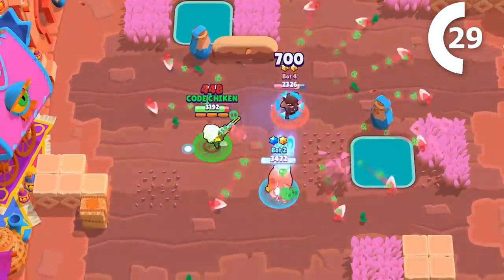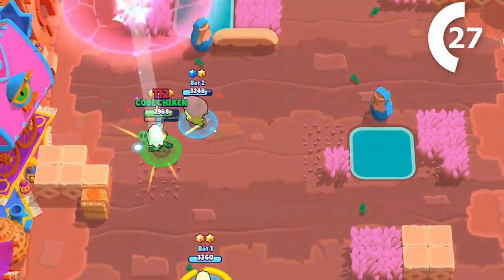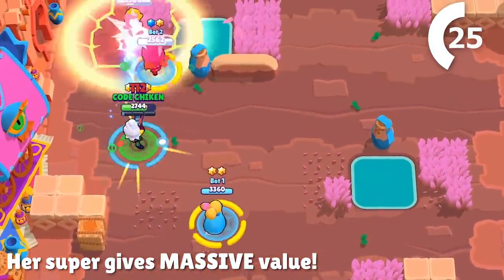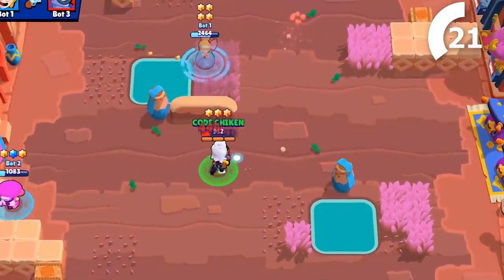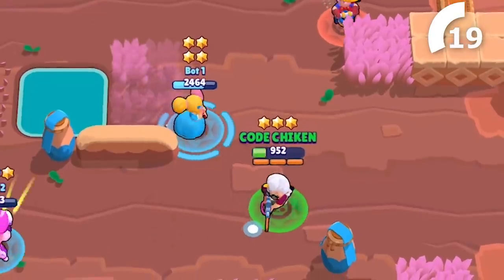If you do end up hitting her super, it's going to do about 700 damage, which isn't much, but a target is going to also be put on that brawler. This target will increase the damage they take from all sources, and it doesn't go away until they die. That is insane.